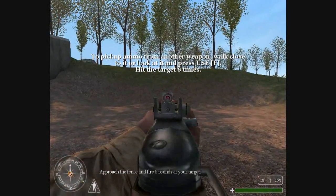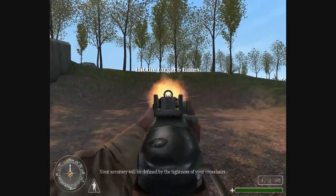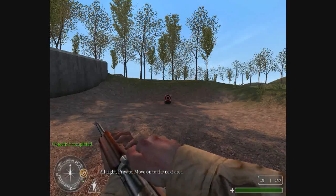Approach the fence and fire six rounds at the tank. All right, private. Move on to the next area.